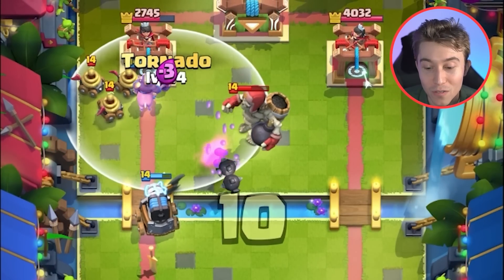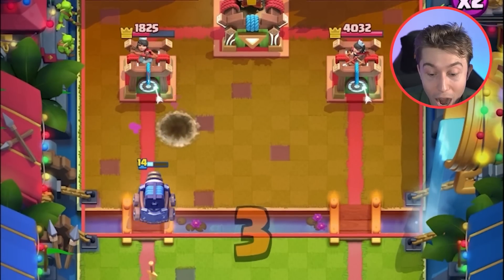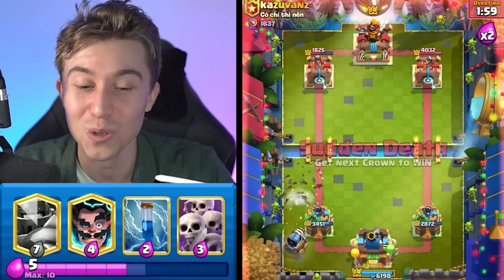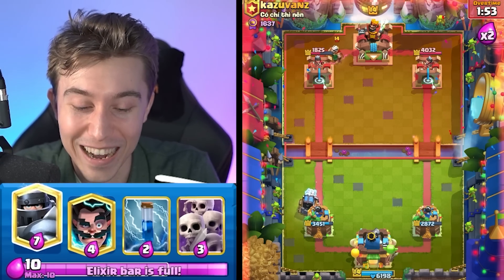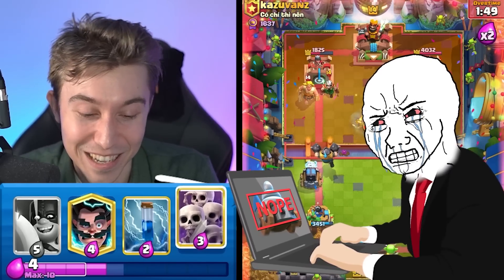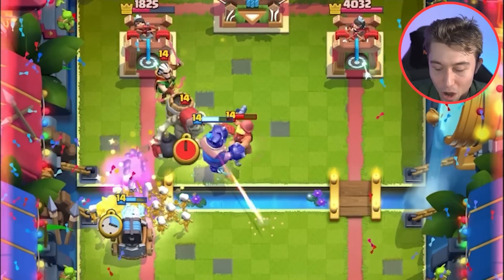We're hitting everything! I thought we purposely left one zappy — I thought the clash gods were like, we're going to leave one zappy for you so you can sparky hit the tower and win. That would have been so funny, but it just didn't happen. He's going to go in for the golden knight dash, which is exceptionally obnoxious. So I'm going to go in for another hog rider and tornado, and I think this is worth it for us.